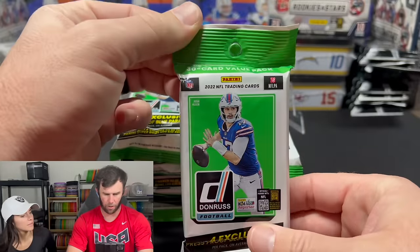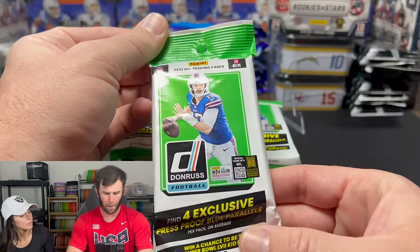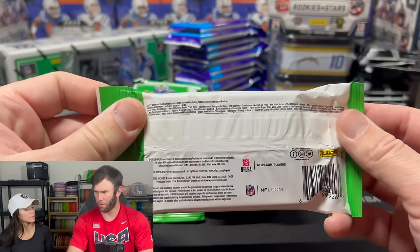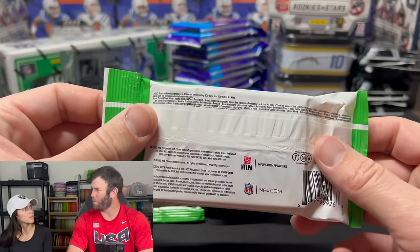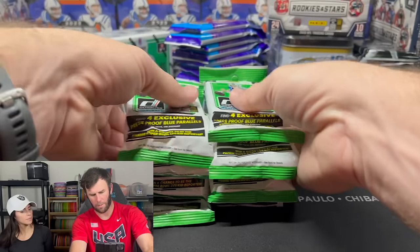We're going back in time to try to attempt one of Kelsey's favorite things on the channel — pulling a downtown. Downtown hunting! We have a bunch of 30-card value packs here from 2022 Donruss. These were selling at a pretty good discounted rate on Shields, like a sporting goods store.